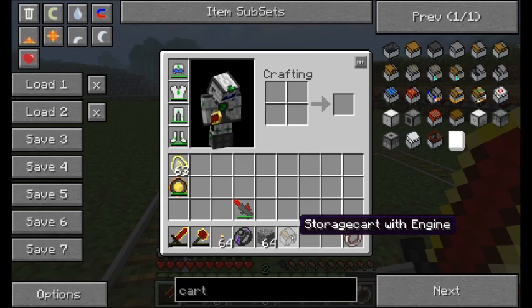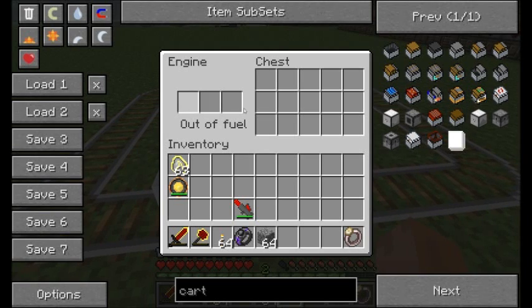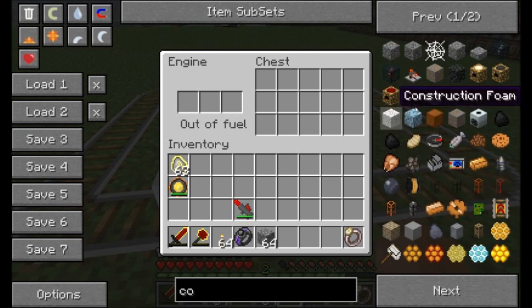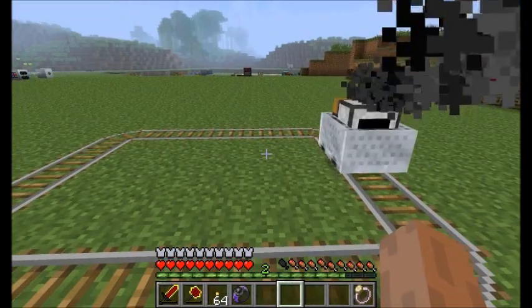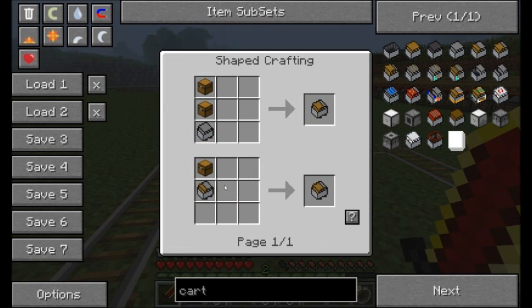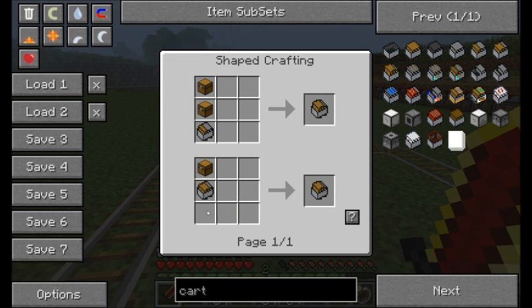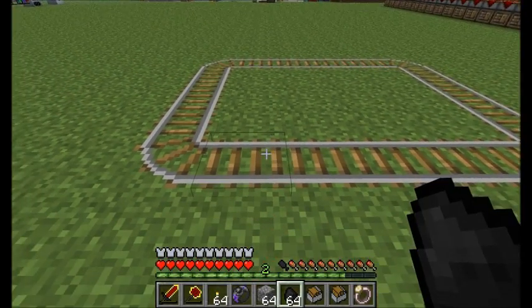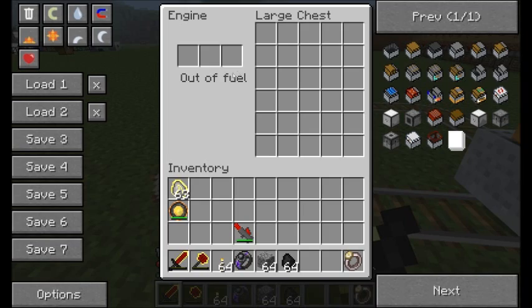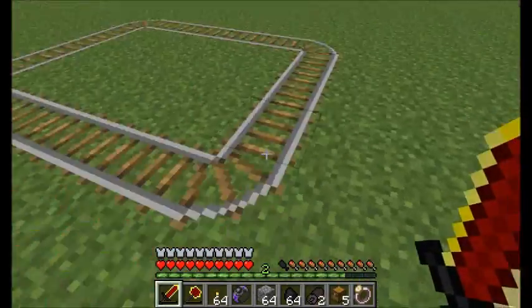Next up we've got the Storage Cart with Engine — that's simply the Minecart with Engine plus a chest. You can plug in some coal, store some items in it, and it'll travel along with those items. There are two upgrades: the Large Storage Cart with Engine, which is a Minecart with Engine and two chests, and the Huge Storage Cart, which upgrades the large with one more chest or a storage cart with two chests. The large has more storage and the huge has a lot of space — same basic concept, just more storage.